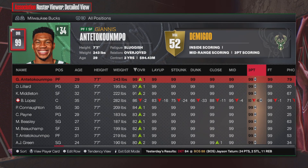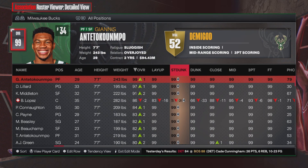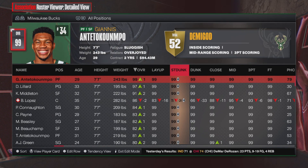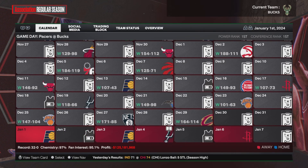Put their dunk, mid-range, and three-point ratings up. I also did layup, flashy dunk, and free throw, but you don't have to do all those. Then click Confirm and back out.